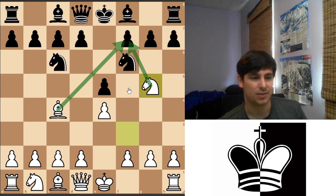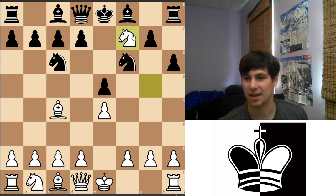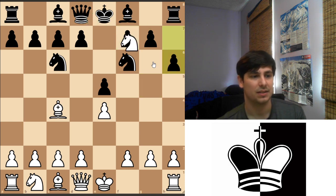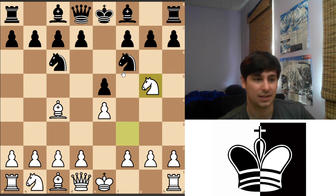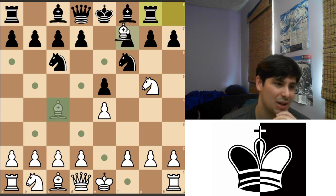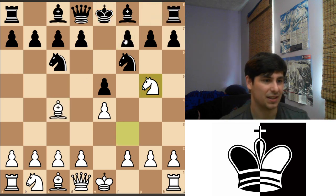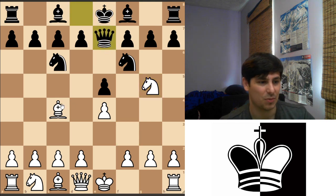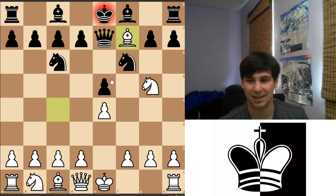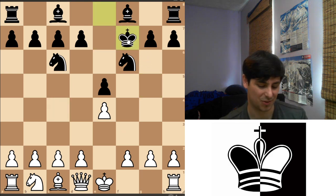This is where a lot of players who haven't learned about this trick make a mistake. I see players sometimes play h6, and then you get knight f7, forking the queen and rook. Some players notice that threat and play rook to g8 to avoid the fork, but that just fails to bishop takes f7 — you're still in a fork. Another idea I see is queen e7, but this also doesn't do too well because bishop takes f7, and you don't want to trade your queen for a knight and a bishop.